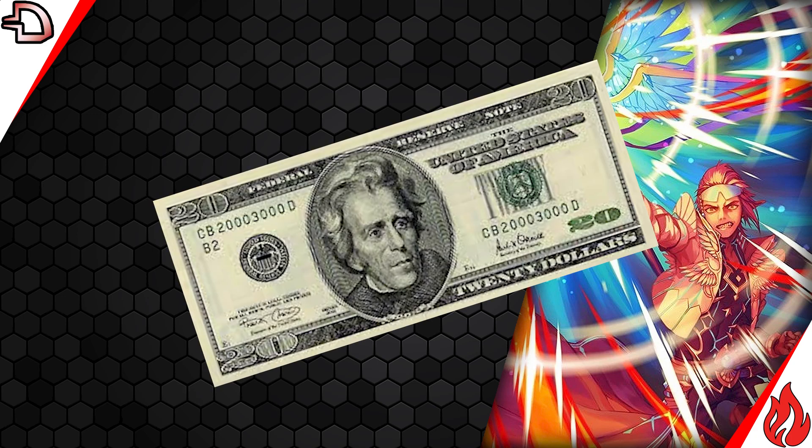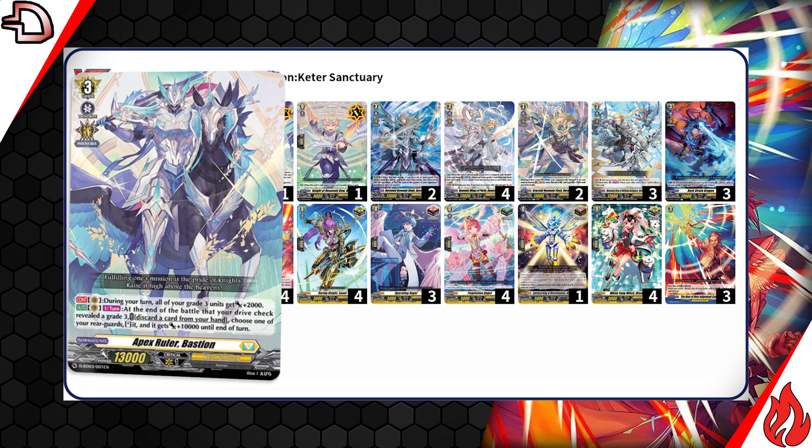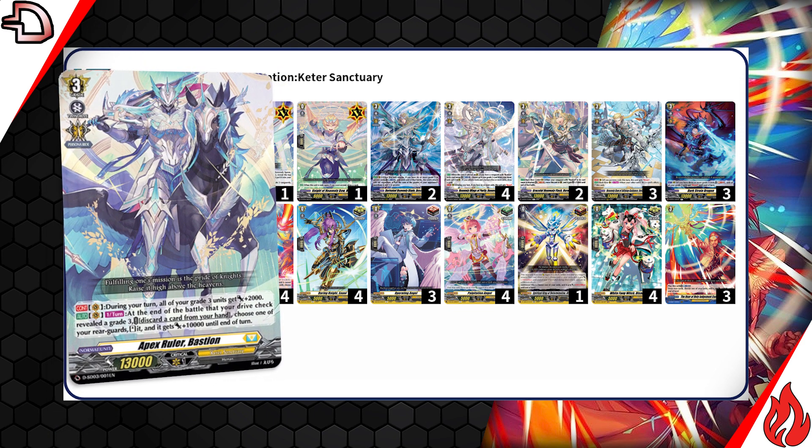You can build this deck for just $20. Here is the list. Your main grade 3 is Apex Ruler Bastion, where it makes all your grade 3 units 15k beaters and also has a re-stand ability.